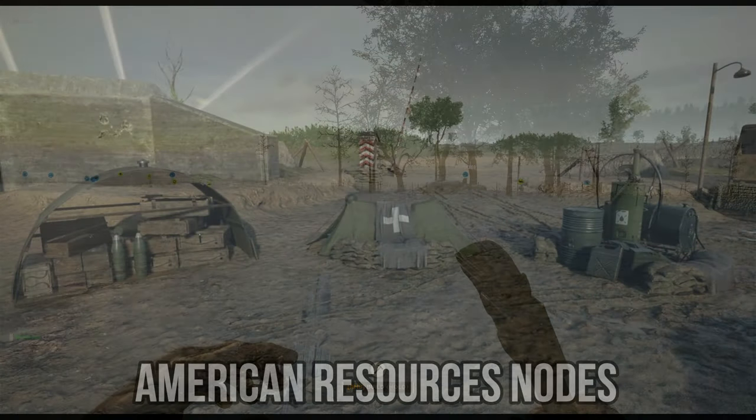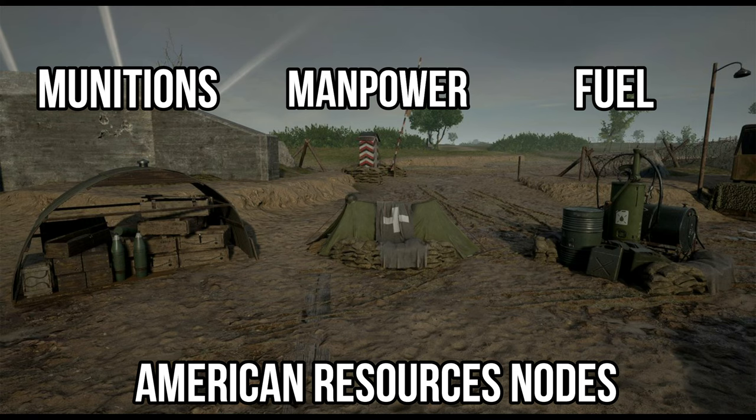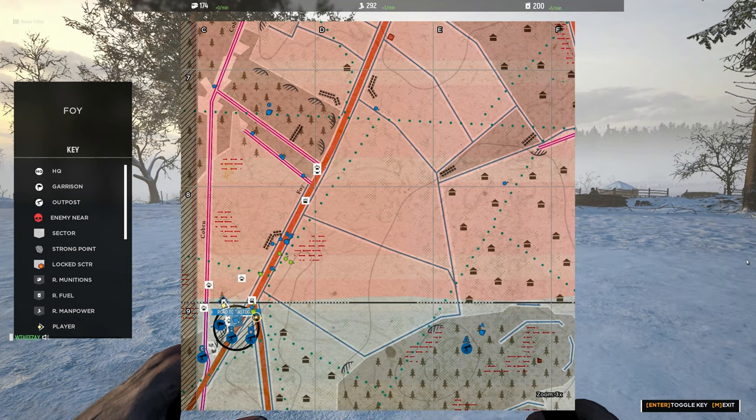In Hell Let Loose there are three different resources: munitions, manpower, and fuel. You can see how many resources your team has by looking at the top of your map. You will see how many resources your team currently has and how many more resources you would get every 60 seconds. I'll get into the details on how you get more resources a little bit later on.